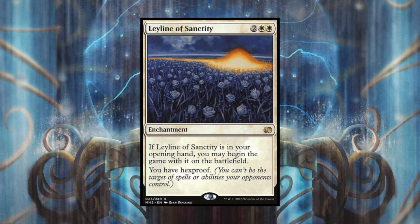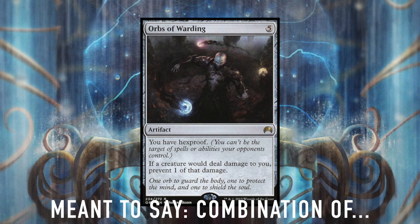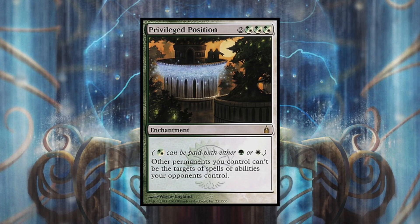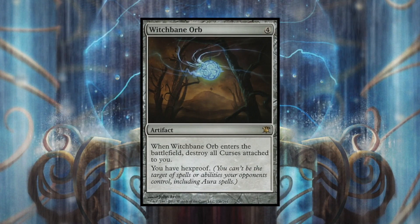I'd also rather have hexproof on you as a player, so Leyline of Sanctity is a good one. Orbs of Warding is pretty good as well and combos with Urza's Armor and Leyline of Sanctity - it costs one less than Urza's Armor and is probably the better selection. It's more readily available being from Magic Origins. Privilege Position protects your permanents from being targeted through Niv-Mizzet's pinging or from any spells the player casts. There's also Witchbane Orb, which gives you hexproof and additionally destroys curses attached to you.